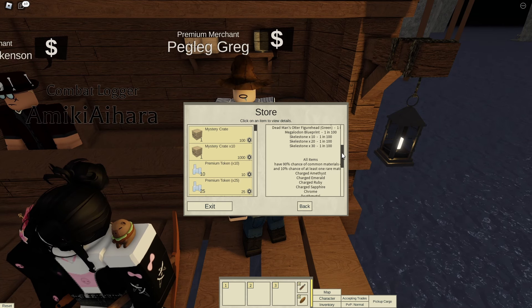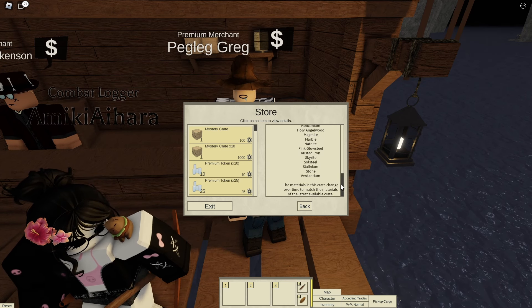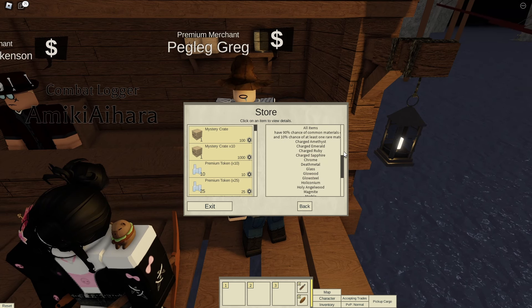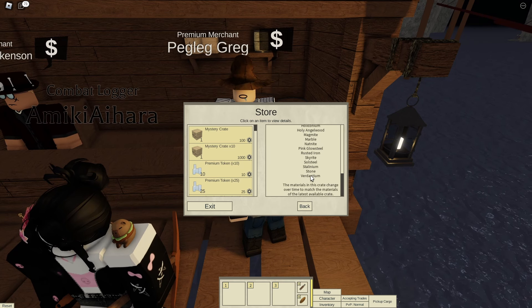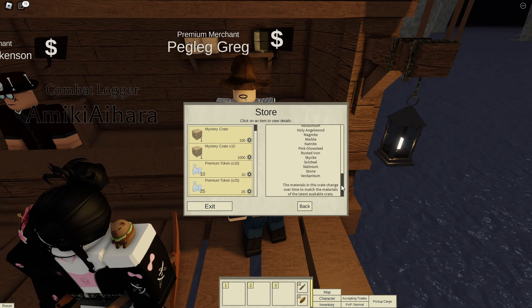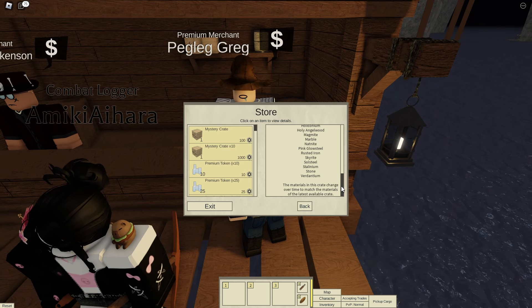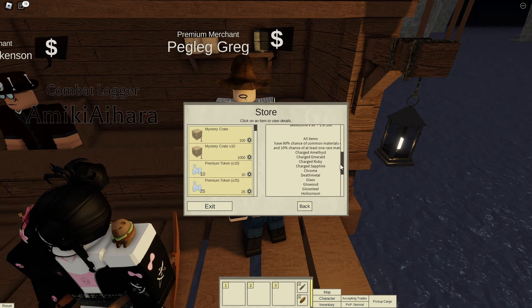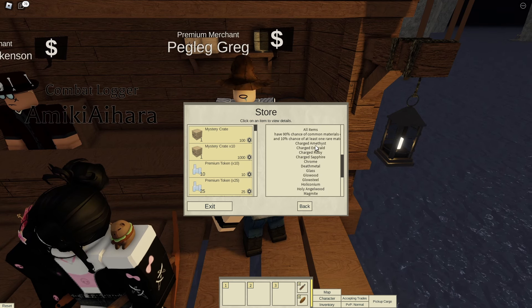Skellestone is okay. Honestly, I don't think it's worth it, but it's there if you want some extra money. For the materials: 9% chance of a common, 10% chance of at least one rare. I'm guessing this is the list of rare materials. Materials in this crate change over time to match the materials of the latest available crate. I don't know what that means — whether that's in the next couple of weeks it will change materials, I don't know.